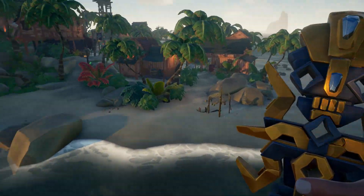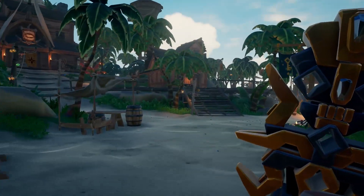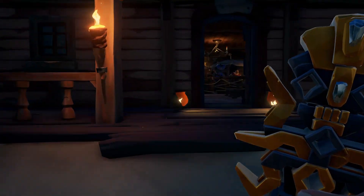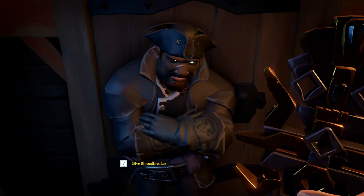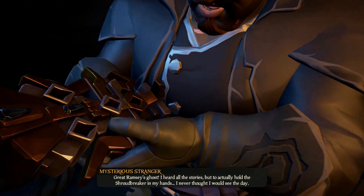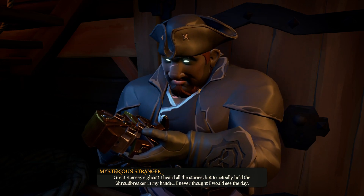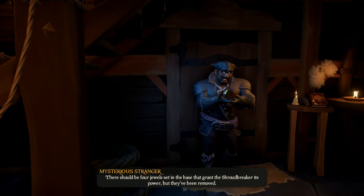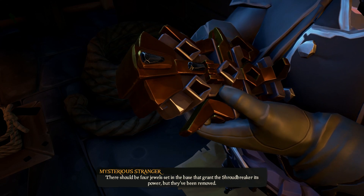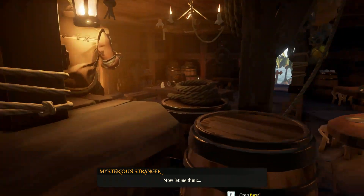So guys, we've reached Plunder Outpost. I think we just go to the tavern and go — 'Oi mate, I've got the shroud breaker.' Give shroud breaker. Wow, he just took it — just take a screenshot of that. Something's wrong — there should be four jewels set in the base that grant the shroud breaker its power. Oh, so we've not even got it properly. Wow. Well thanks, that was really useless.